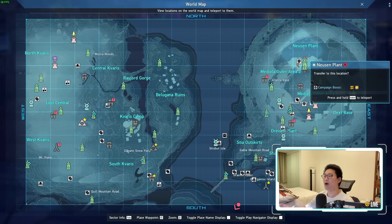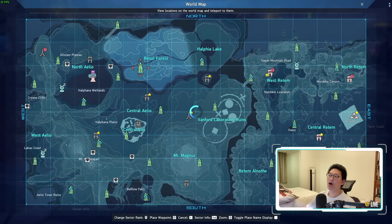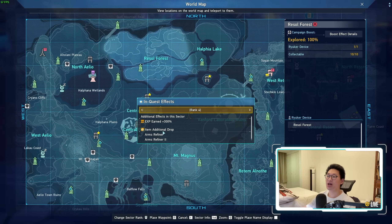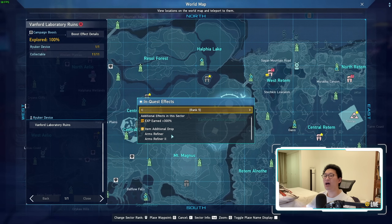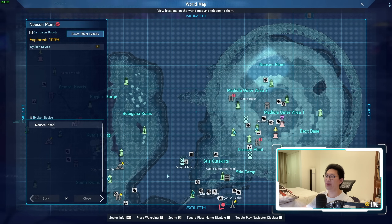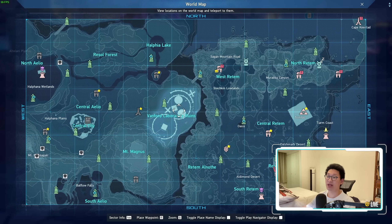For those who don't know, Resil Forest, Vanford Laboratories, as well as Mount Magnus also have the same buffs. At Rank 4 on Resil Forest you get EXP +300% and the item additional drop for Arms Refiners 1 and 2. Vanford Laboratories at Rank 5 is exactly the same. However, I haven't had as much luck farming in the Aleo Combat Zones versus Nusant Plant. Nusant Plant seems to drop Arms Refiners 2 more often — but this is just from my personal experience. Let me know in the comments if you've had better luck in the Aleo Combat Zones.